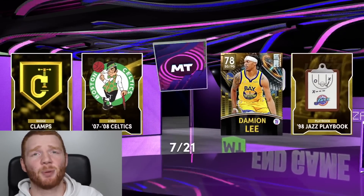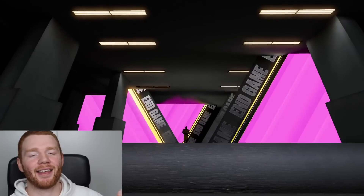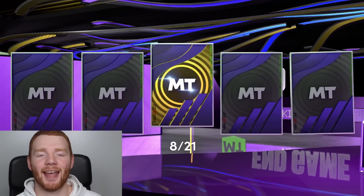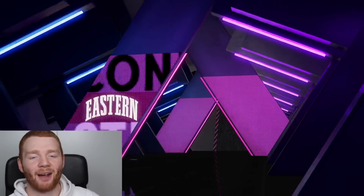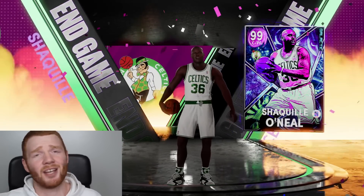It's insane to think about that I just pulled a Dark Matter and I'm not even that excited. Western Conference Center, number 34. 0-0-0-1 Lakers — I think this means it has to be the Power Within version, and it is. I don't know what year I'm looking for. We're on pack number eight. We do get a Dark Matter — Eastern Conference Center, number 36. This is the Celtics version of Shaq — a pretty cool card, I think it's the Galactic version. Not something insane though.